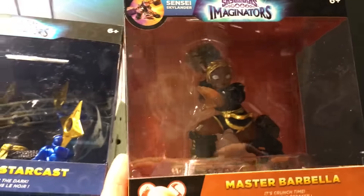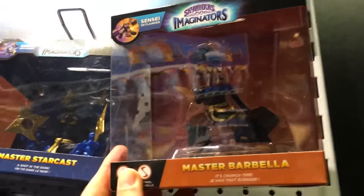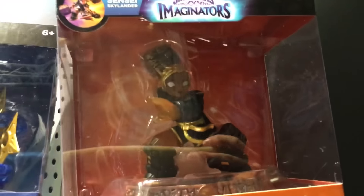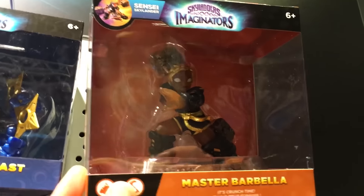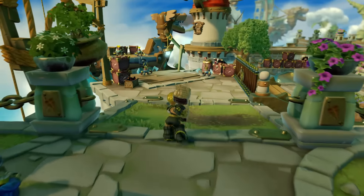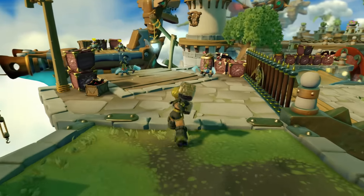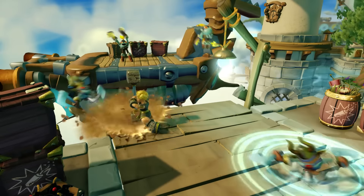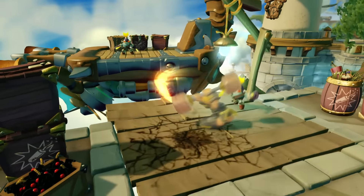Another Skylanders treat for you today — we've got the first look on screen at Barbella, and of course back at Gamescom we saw the packaging. It's a really nice looking figure with a slight shine. Hard to see into some of these boxes, but I think in terms of presence and power, Barbella is certainly communicating all that — and it's nice to see on a female character.